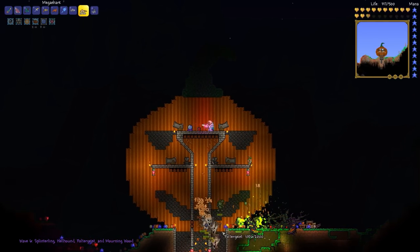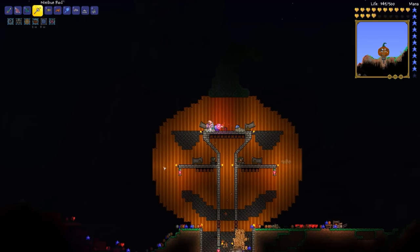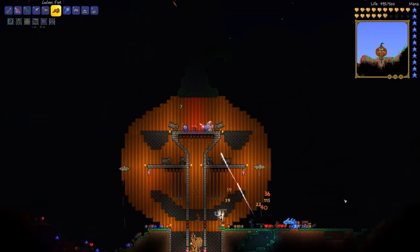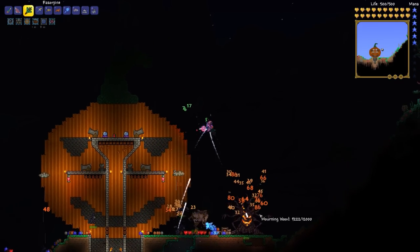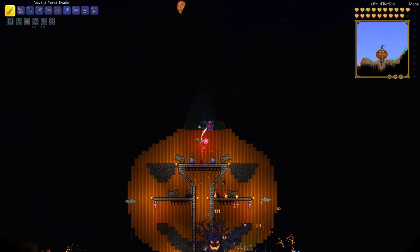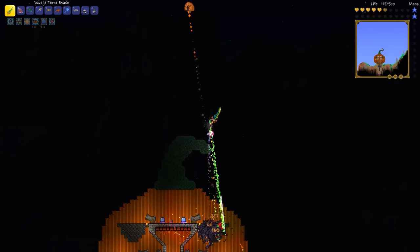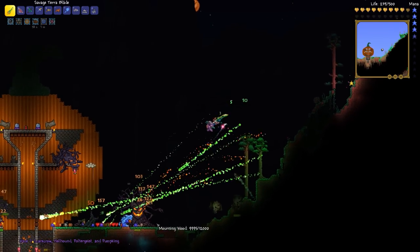We're on wave 6 right now. All those guys are falling into our traps. We should get our Nimbus Rod going again. Staff of the Frost Hydra — we'll put him down there. We can Razorpine him. I wish there was armor that had mana-stealing tendencies so I could steal mana with it. I think the Spectre Hood should suck up health like it does, but the Spectre Mask should suck up mana from things you kill. Okay, we're really tearing through this Morningwood now — all these guys are on wave 7. Yeah, this is going well.